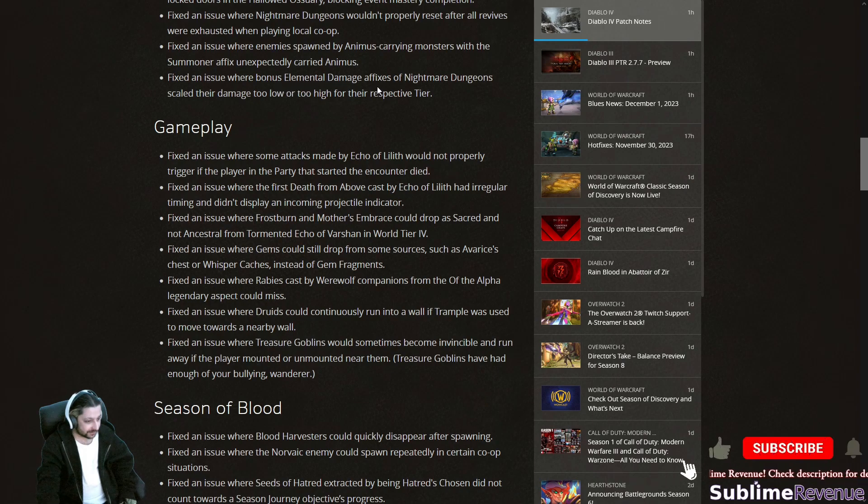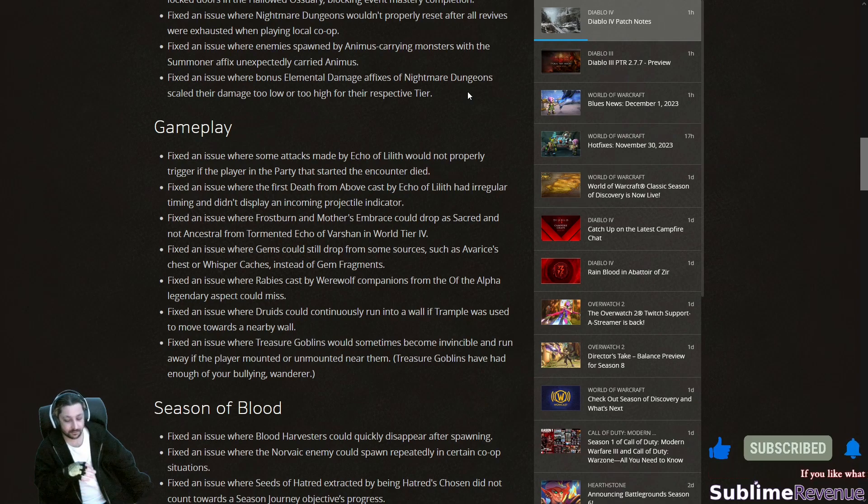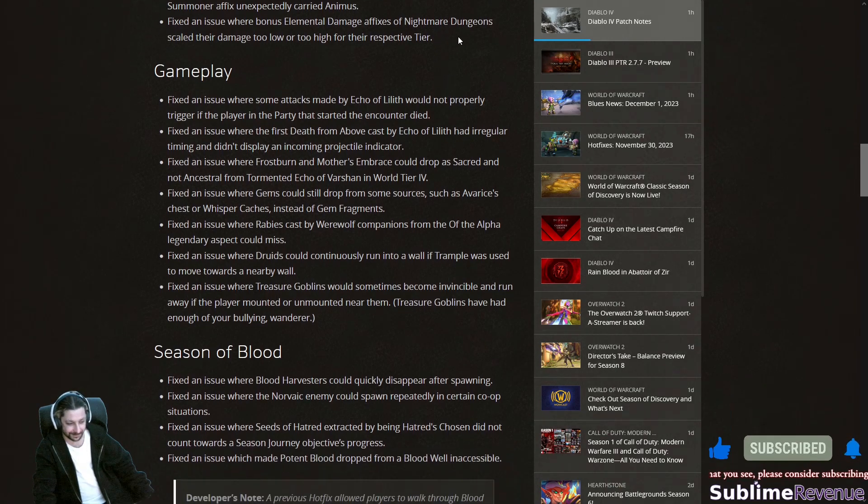Fixed an issue where bonus elemental damage affixes in nightmare dungeons scaled their damage too low or too high for their respective tier. I'm not sure this is entirely a good fix, because fire-enhanced enemies are extremely dangerous — especially on high nightmare dungeons this season. Vampires spawning with the fire-enhanced affix, especially the rogue type, are insane — fast, hard to escape, and with fire-enhanced it's truly terrible. I almost died to something similar recently and have a short about it on my YouTube channel.